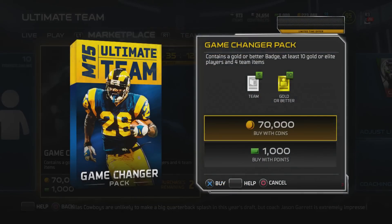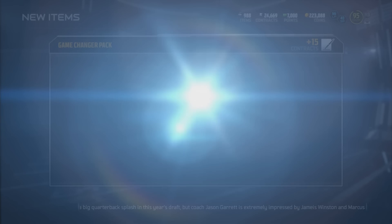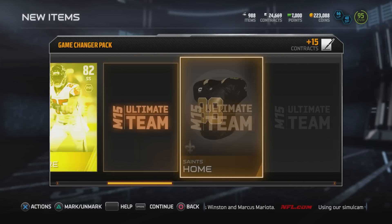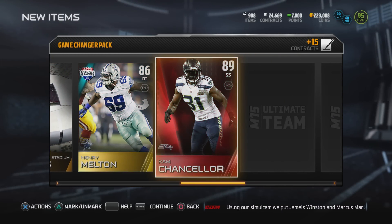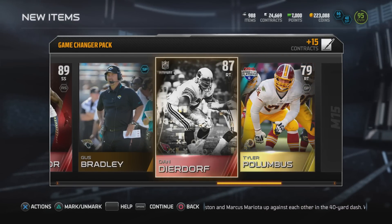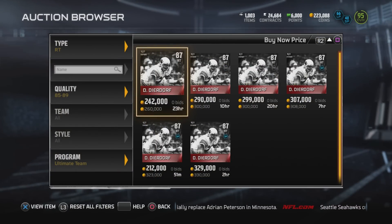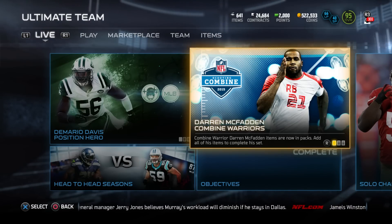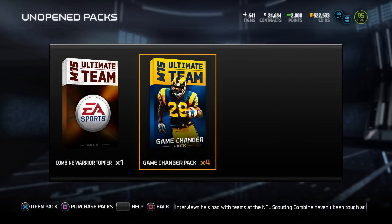A couple days ago we did the unthinkable opening Game Changer packs and got three elites out of one pack. It started with TJ Ward, then a red flash - Cam Chancellor - and then Dan Deardorff. I could have done a Dan Deardorff set but that card goes for 260k, so I did not hesitate - whenever you see a card worth that much, you go ahead and sell it.